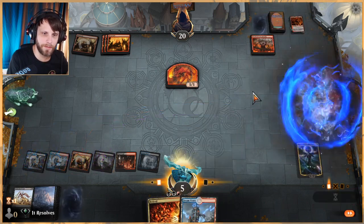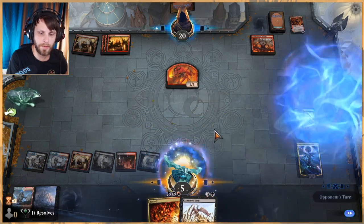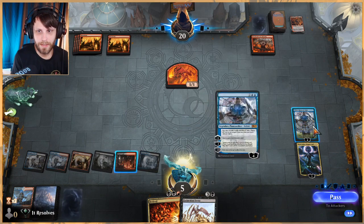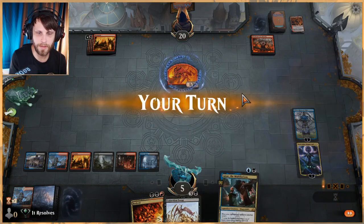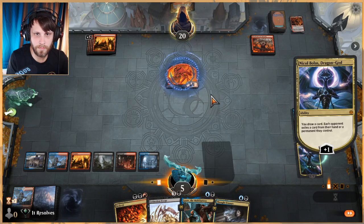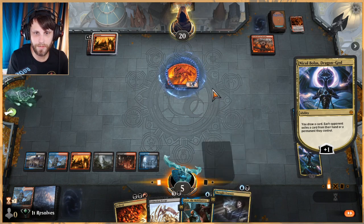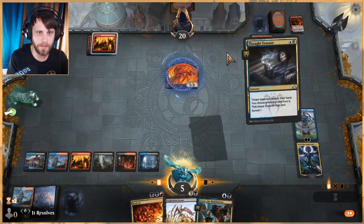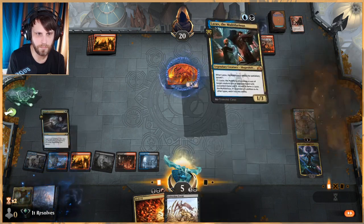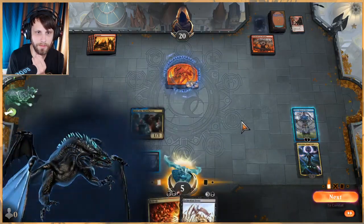I'm questioning whether Taferi or Bedevil is the way to go — I kind of think it's Teferi, so let's do that. Extinction Event is very good here. Now we can phase things out if we want. Teferi and Nicol Bolas together is a very potent combination. We're in a position where we're just dwindling their resources as best we can. Thought Erasure — perfect, we'll get rid of that.